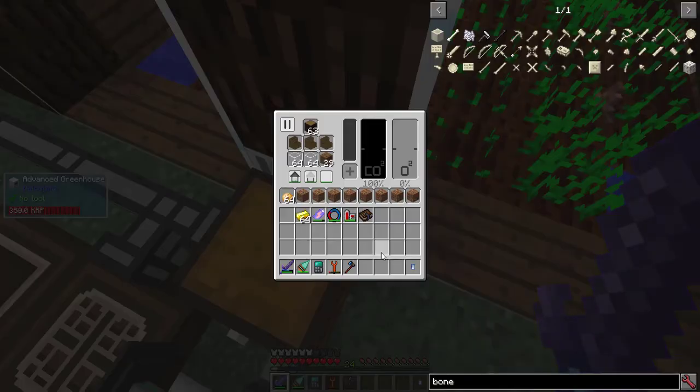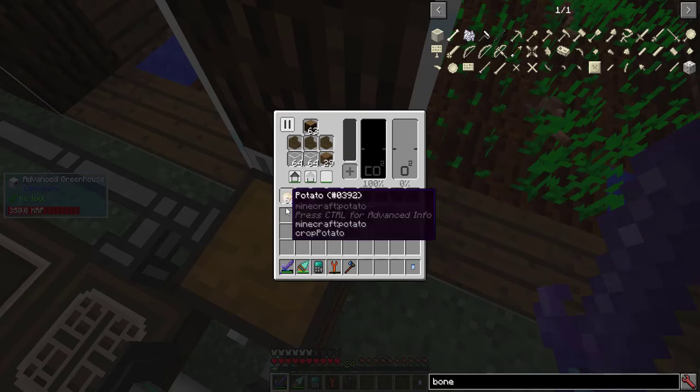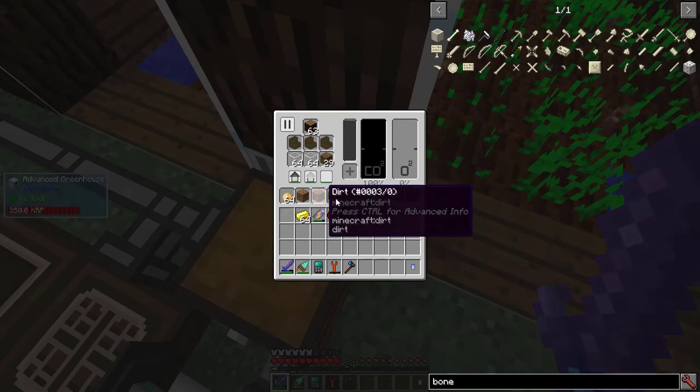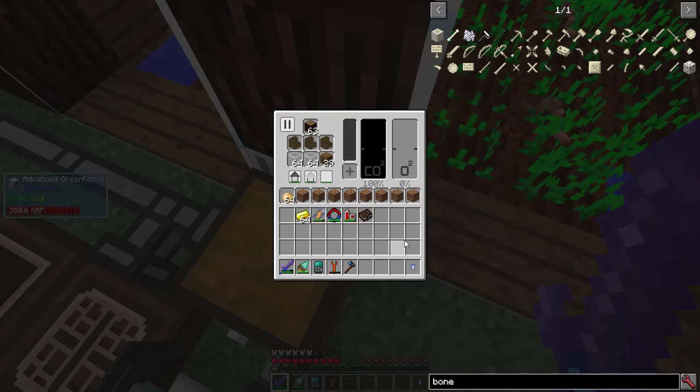Just discovered a bug with calculator greenhouses. Whenever they harvest a potato and replant it, they take one potato from every single seed stack in their inventory, and they try to fill their inventory full of potatoes first. Thus at worst, you could lose nine potatoes every single time you grew a potato. To fix this, I just filled the seed slots with dirt except for the first one. Now it only uses one potato per plant.